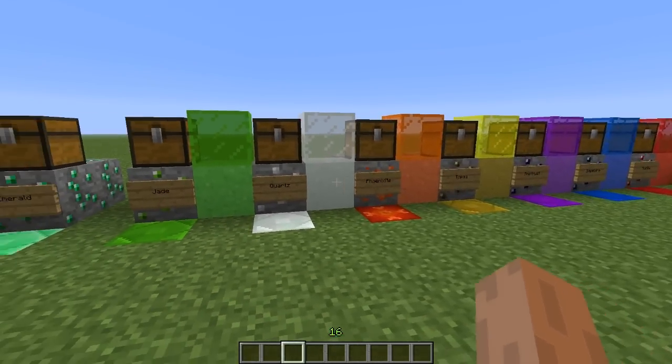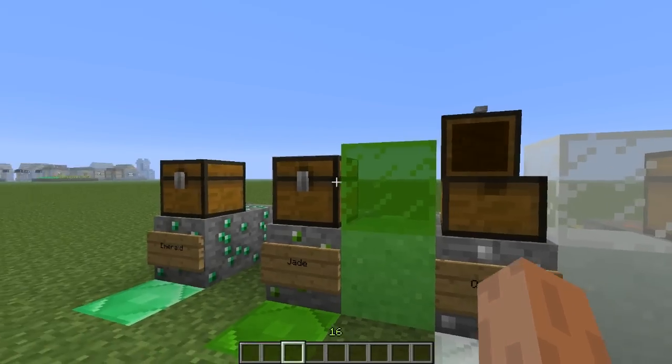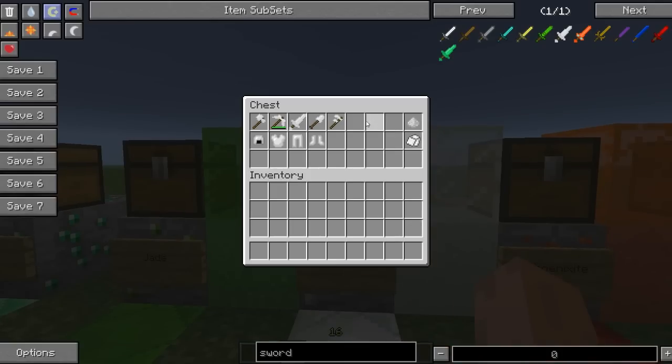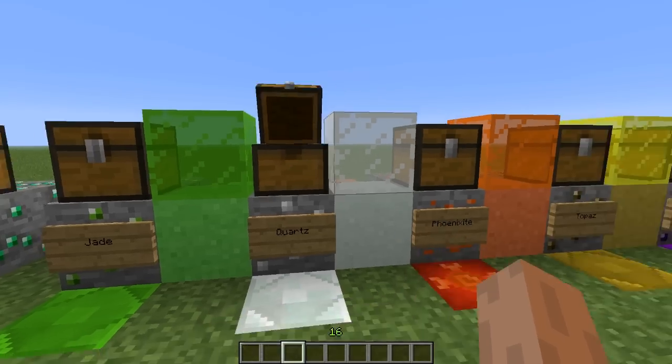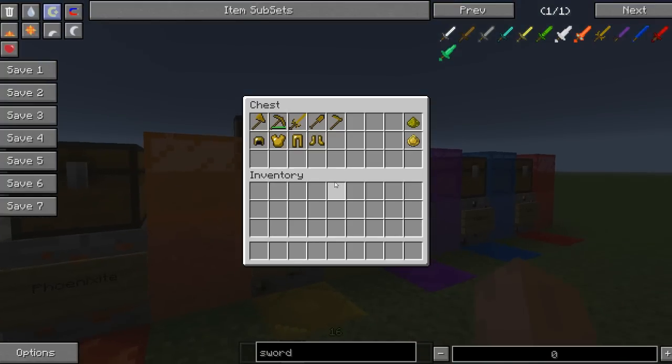Now for all the other ones, they're pretty much the same. They all have new armor — and why is there no armor in this one? I must have forgot to put it in. They're pretty much all the same as this one. They have a new dust, they have a new gem, all four pieces of armor and all five tools. So yeah, they're pretty much all the same in every chest as you can see right here.